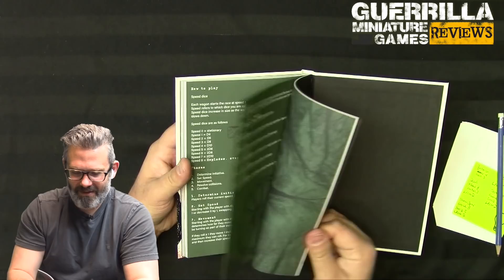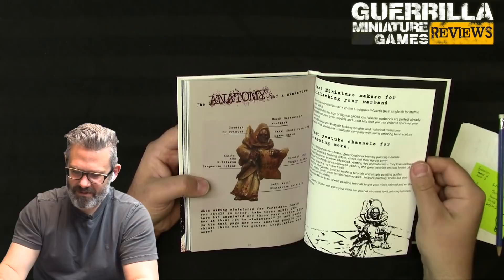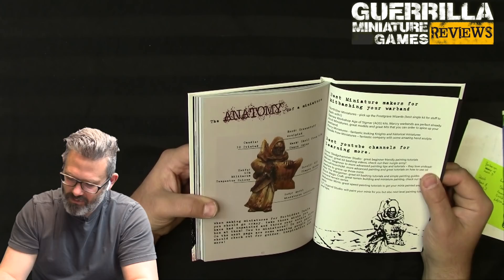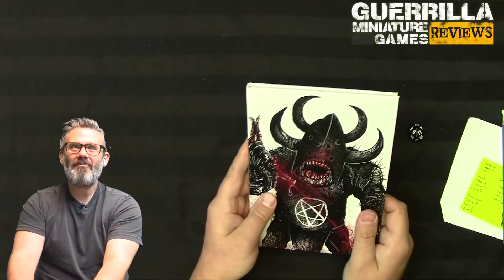Rounding out the book: warband sheets, example beautifully painted 28-style miniatures, cutouts to play with if you want, how to kitbash a miniature, and a great list of example channels to check out including Sonic Sledgehammer, Miscast, Miniac, Marco Frizzoni, NJM, Pete the Wargamer, Black Magic Craft, Midwinter Minis, and Little Legend Studio.